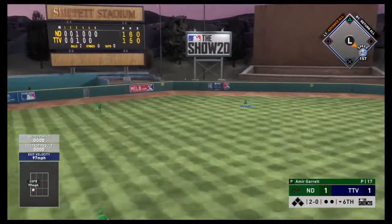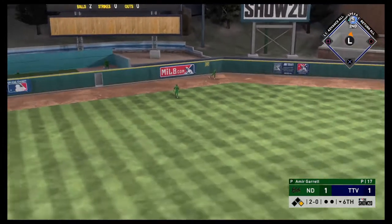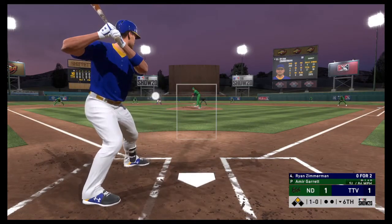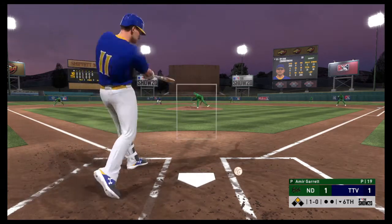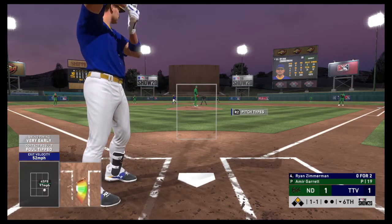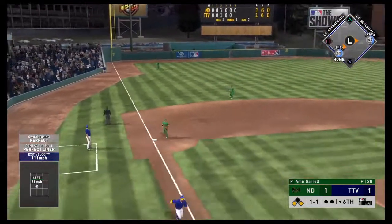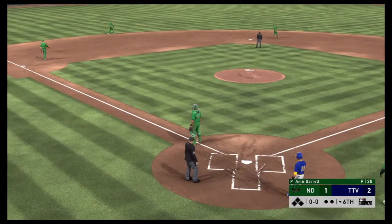Mookie giving it a shot out to left field. Ryan Zimmerman here has a chance to walk us off — and Ryan Zimmerman walks us off, guys! Telling you, go get this card.